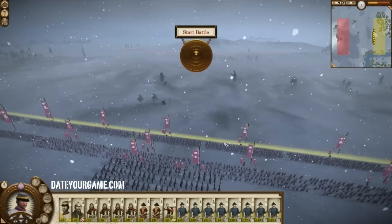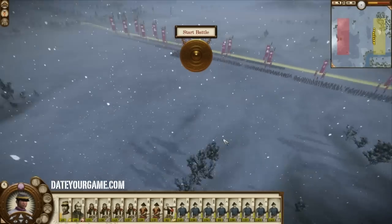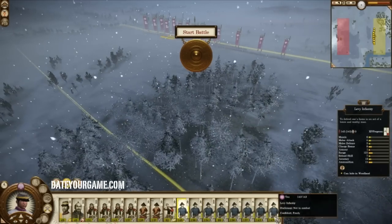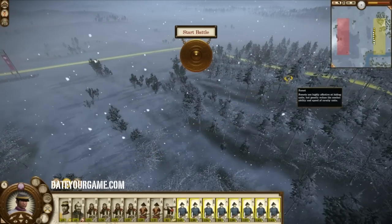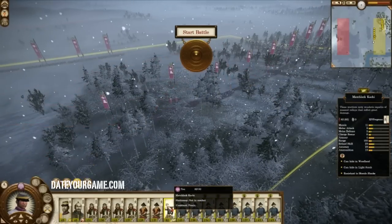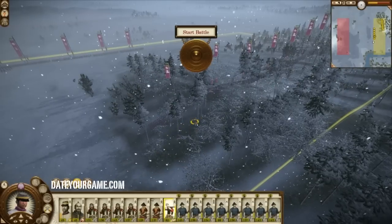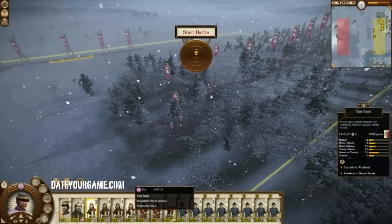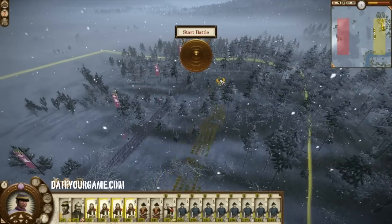Right now I'm defending and the enemy army has a lot of artillery, which is a little intimidating. What I'll do is deploy my army into the forest. This way it will likely reduce the capacity of the enemy to shoot on me from that far, and I hope I'm out of range, although it might be possible that I'm still in range.